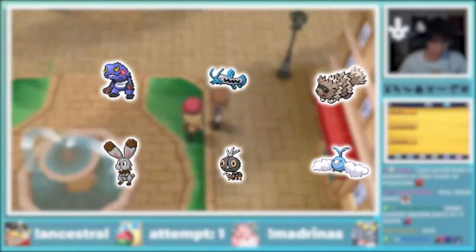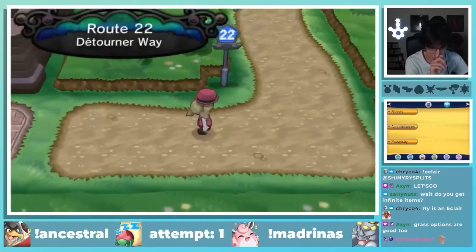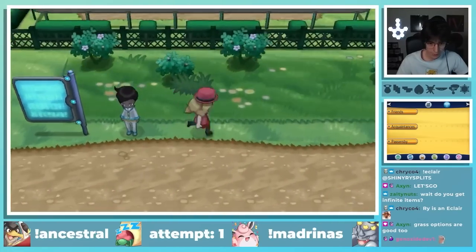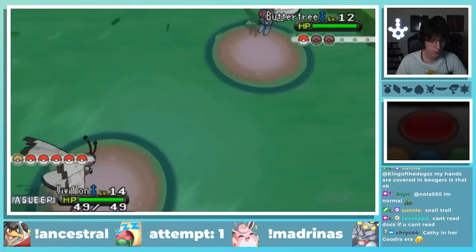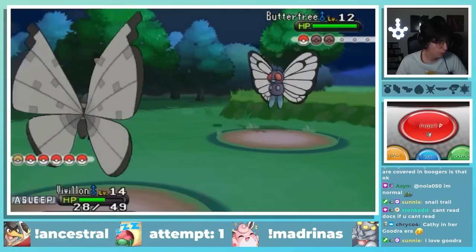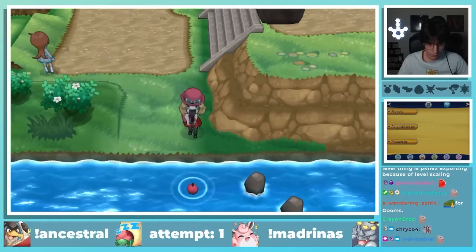I pick up a few encounters, including a guaranteed Swablu that's a Fairy and Flying type. Most of the pre-Gym 1 trainers are pretty straightforward, but on Route 22 there's an entire route full of demons. This Butterfree trainer is actually crazy — Compound Eyes Butterfree with nearly 100% accurate Sleep Powder that outspeeds your entire team. I beat all of them and fished up a Gumi as my last encounter before heading into the gym.